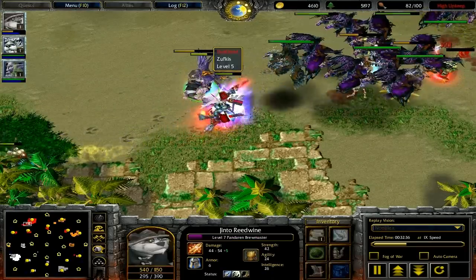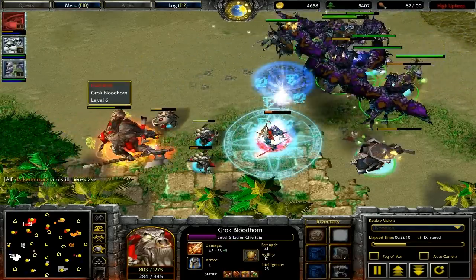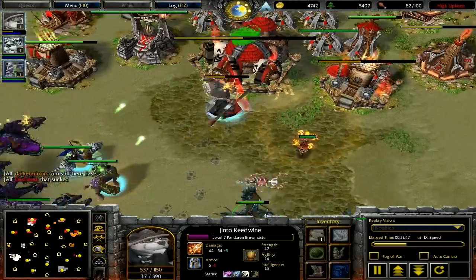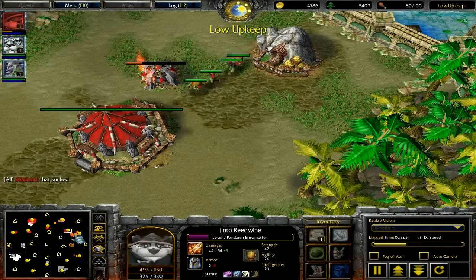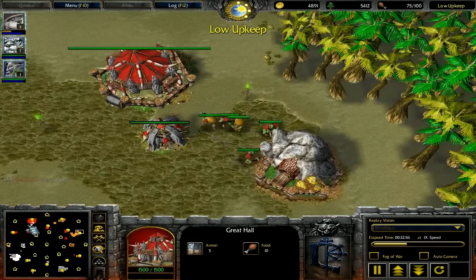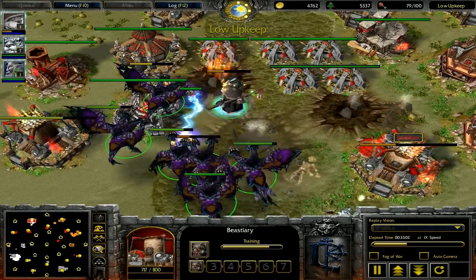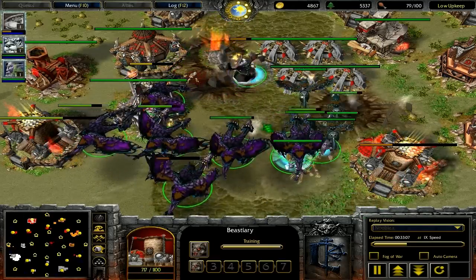The Blade Master just came down as predicted. A round of entangle and focus fire on those chimeras. The Shadow Hunter was smart enough to use his town portal to get out, but he TPs to his expansion on the top right of the map — that was really bad for Dosilin. Instead of attacking the beast areas producing more and more bats, Nublex is targeting burrows, which is usually a good idea but not when bats are coming out at you.